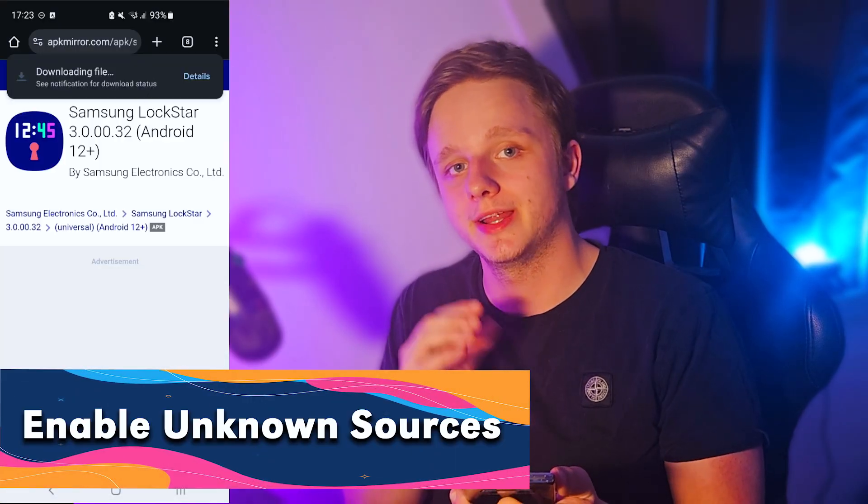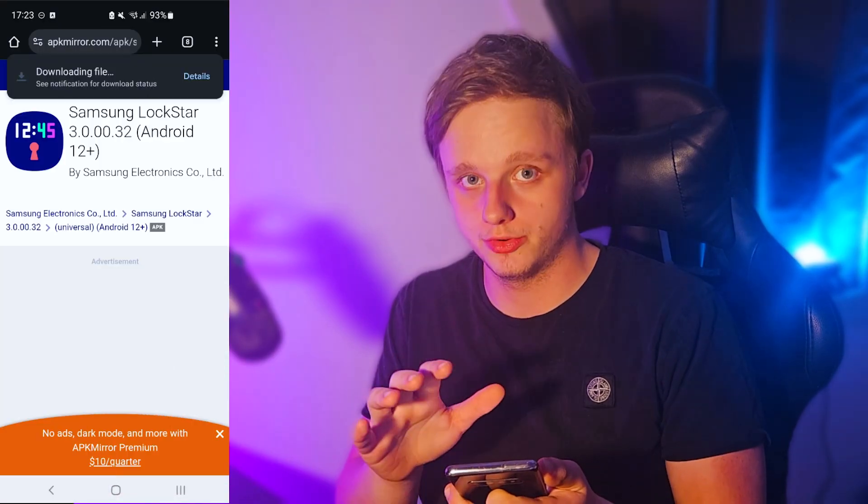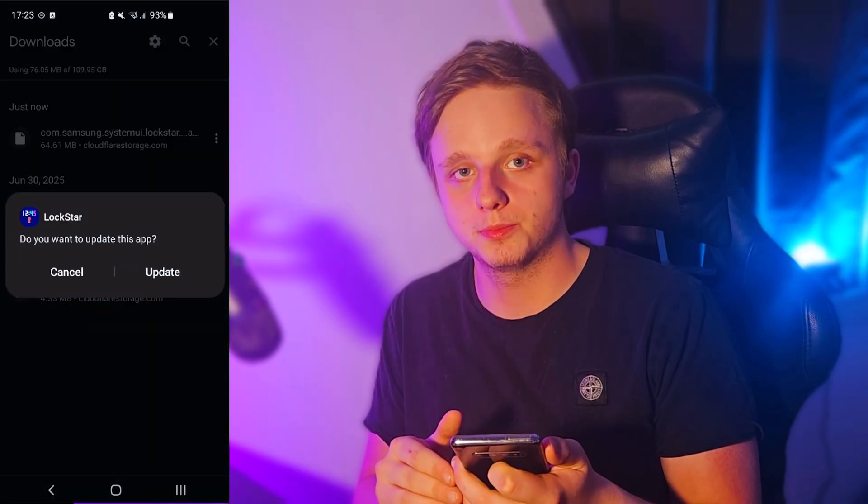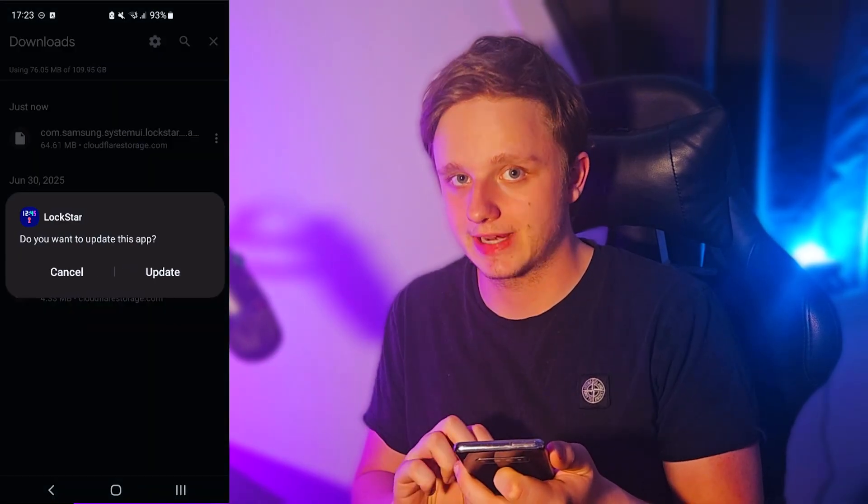If it asks for unknown sources, make sure you enable it so you can actually install it on your phone. For example, Lock Star — if I click on it I'm going to get this option, and you can install it directly on every single Samsung device.